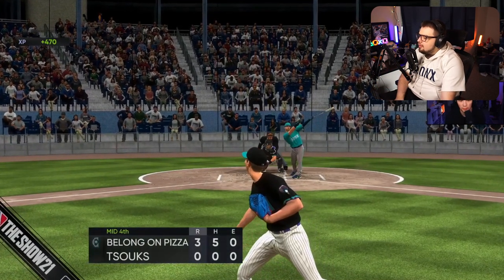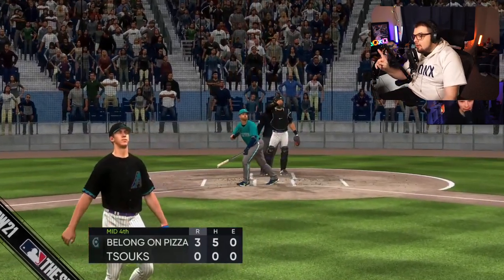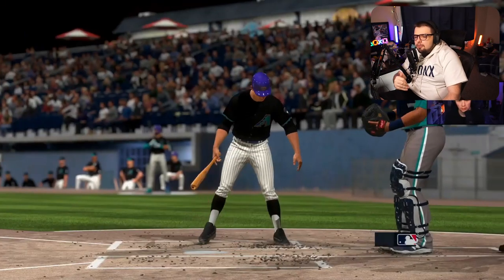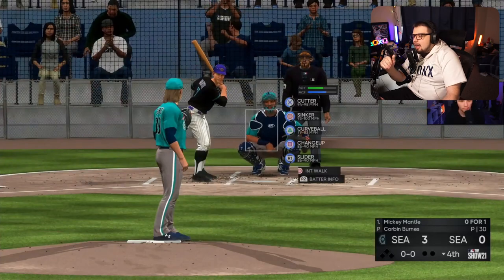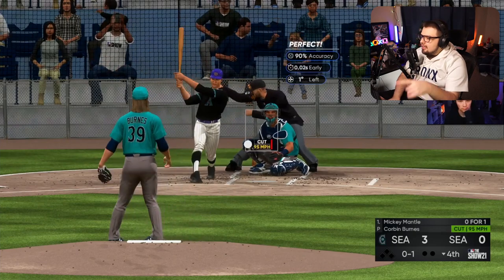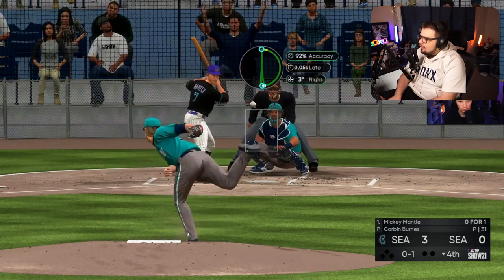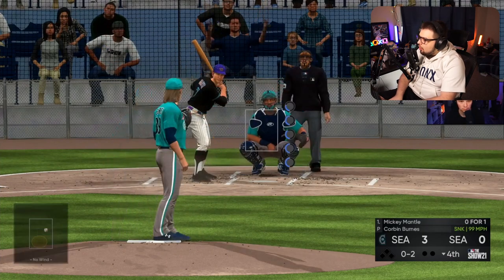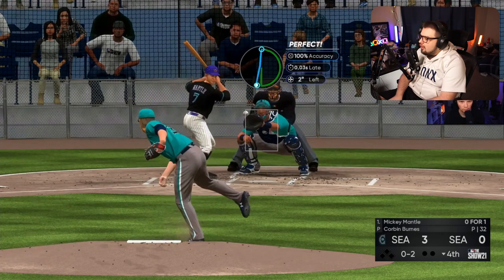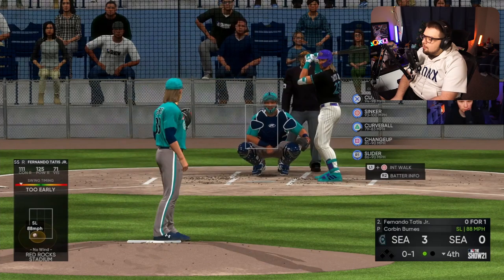He's absolutely dealing on the mound — hasn't even given up a hit. So let's look at the pitching approach. With pitching, I'm looking at my opponent's PCI placement and their swing timing. Even though it isn't always accurate, I'm trying to get a gauge of what my opponent is sitting on — that is the number one thing I'm doing. His opponent has not timed many fastball-type pitches; he's laid on a lot of those, especially when they're located well on the corners. I'm going to keep going to those pitches over and over again until he proves he can time them.